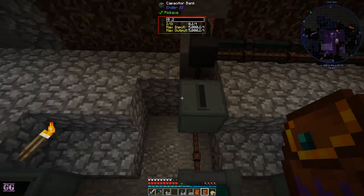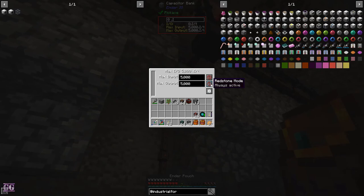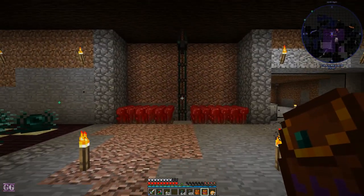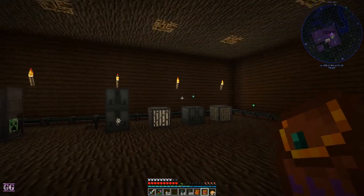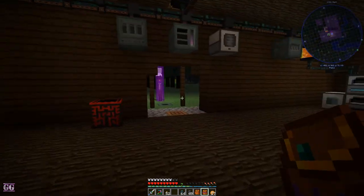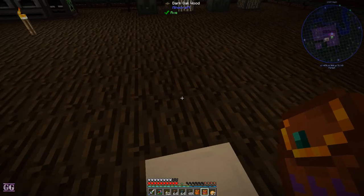We will only insert power into this one. This one inserts over there and it extracts from the top. We can actually limit the output to 1,000 — it's limited. So it will only provide 1,000 micro-infinity RF to this system, which means this system won't grab all of the power and this power will supply our base. So that is a dimensional transceiver — not really fully explained, I'm sorry about that.